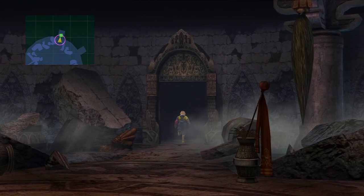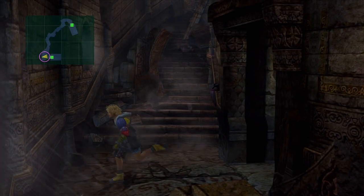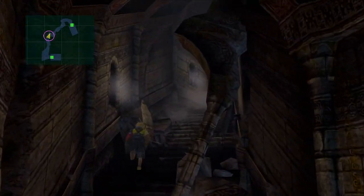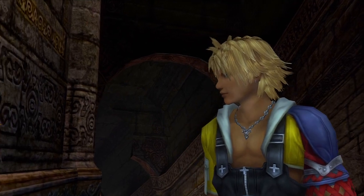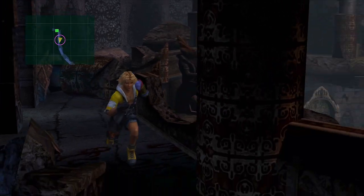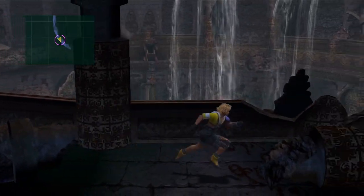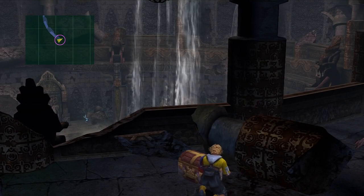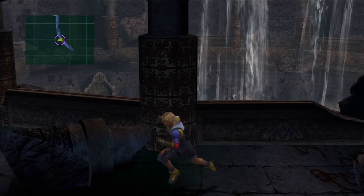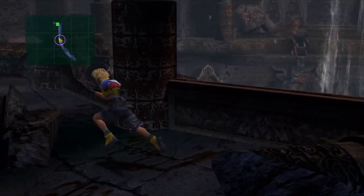Let's go collect some items. First things first, let's pick up the Ether right here. Now let's go upstairs. We can pick up the Withered Bouquet right here. And if we go through here, we'll find another chest containing a high potion. There we go — high potion.